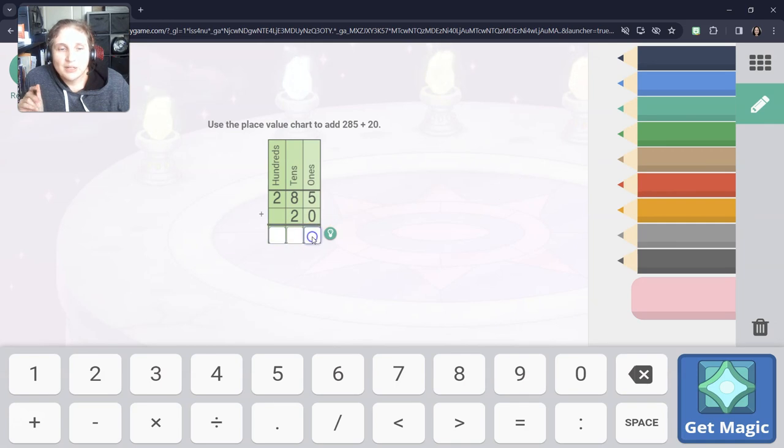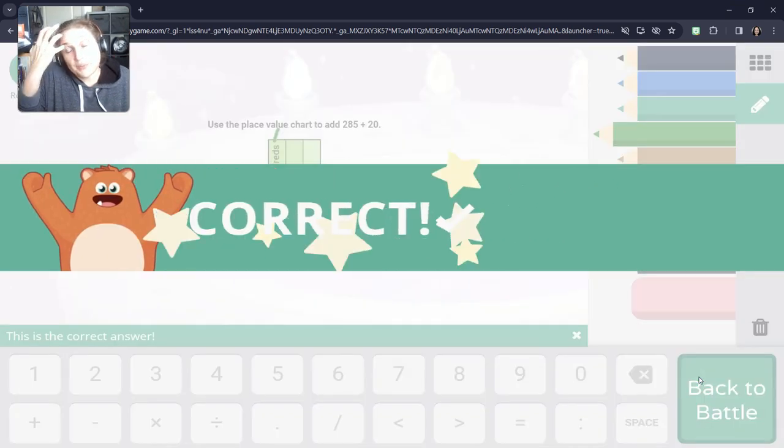Let's look at this next one. Again, we're going to start at the ones column. Five plus zero is five. This is what I mean by why we start at the ones — it's eight tens plus two tens. Well, eight plus two is ten, and we can't put a ten in the box. So that extra ten — ten tens is one hundred — we're going to bring that extra one there. We'll leave the zero here. Then we have 100 that we carried over from ten tens, plus two more hundreds. One plus two is three. So 285 plus 20 is 305.